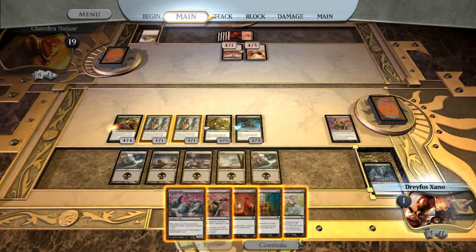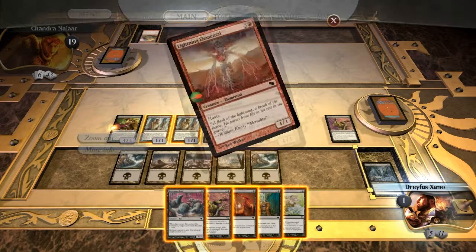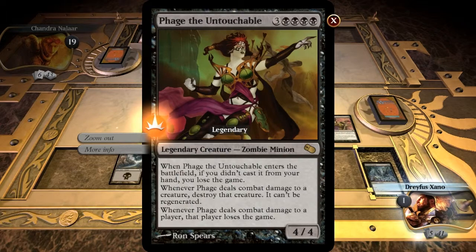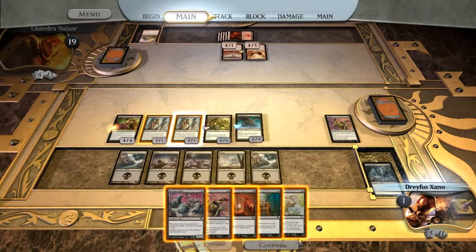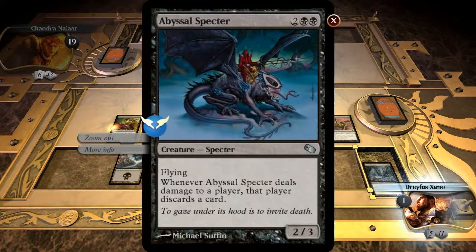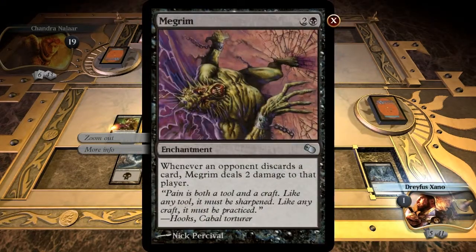So Chandra's at 19 like it said, I'm at 1. We've got an Earth Elemental, a Lightning Elemental. I have Phage the Untouchable, two Drudge Skeletons, a Crowd of Cinders, an Abyssal Spectre, and an enchantment called Megrim.